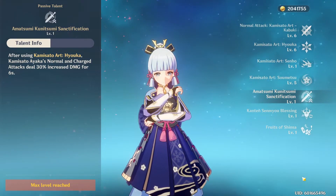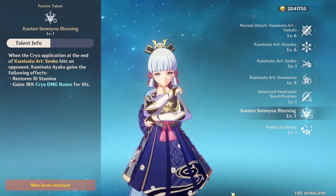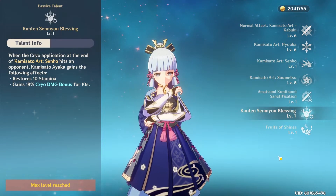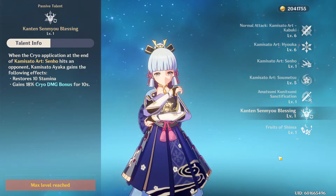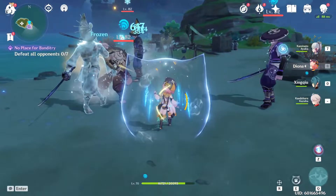For her passives, the important part is that when she uses her E skill she gets 30% normal and charge attack damage. Her second passive activates whenever she hits an application of cryo on an enemy from her sprint, giving you more stamina and extra cryo damage.